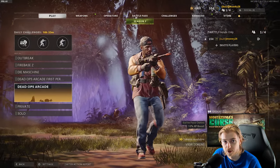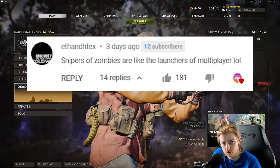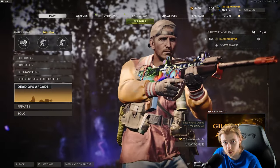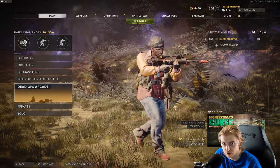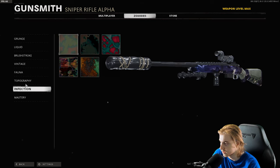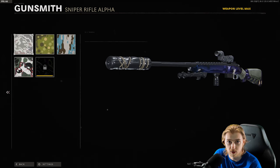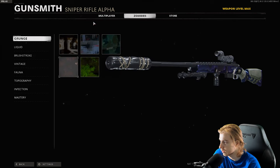Welcome back to the Road to Dark Aether series. In our last episode, the top comment was from Ethan, who said snipers in zombies are like the launchers of multiplayer — not really a suggestion, but it did mention snipers. So today we're doing the Pellington. Quick camo progress update: everything is done except crits, and we're only 100 crits away, so we should get it done pretty quick.